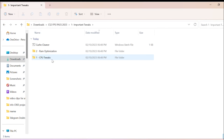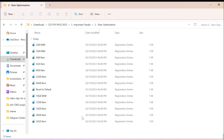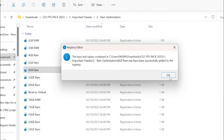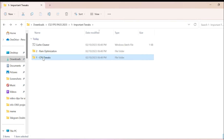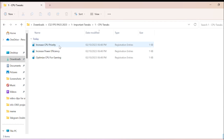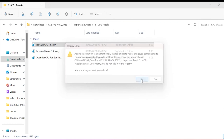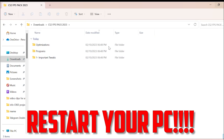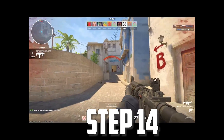Go back, click on Important Tweaks, click on RAM Optimization. Find your RAM — I have 8GB — click on it, Run, Yes, OK. Go back, click on CPU Tweaks, enable all of them — click the first one, Run, Yes, OK — and do the same for the remaining two. Go back and close it.